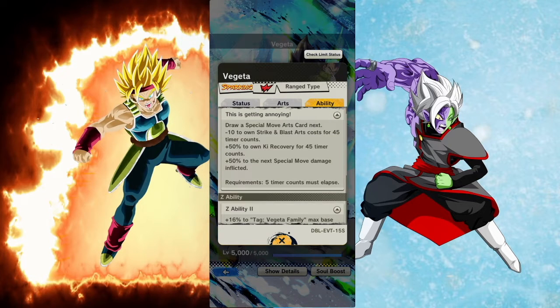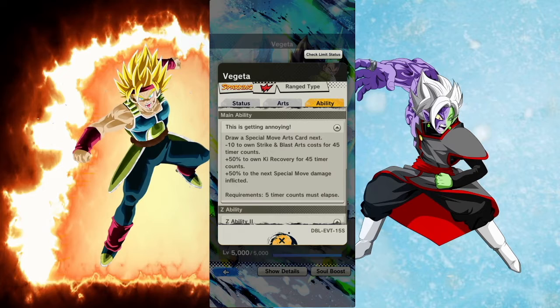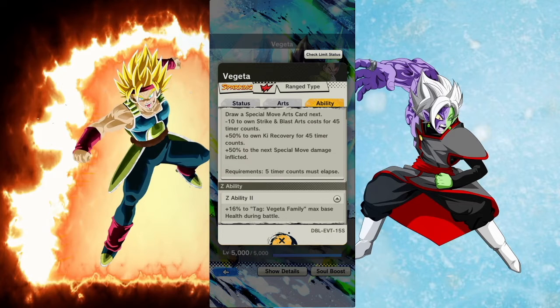He has 16% to tag Vegeta Family health, then 18% to draw a special move arts card next. The main ability gives minus 10 to own strike and blast arts cards for 45 timer counts, 50% to own Ki recovery for 45 timer counts, and 50% to the next special move inflicted.